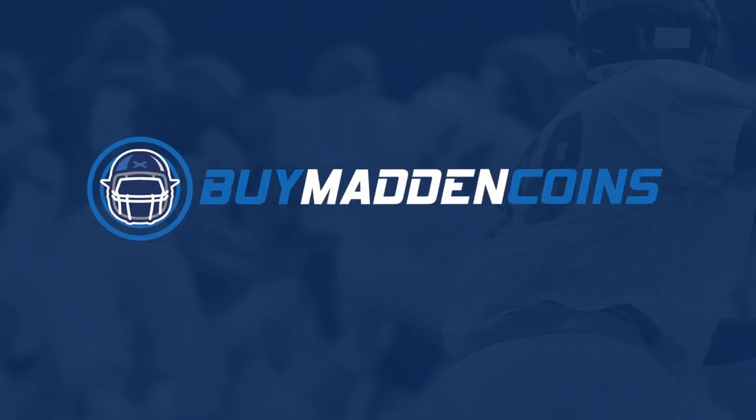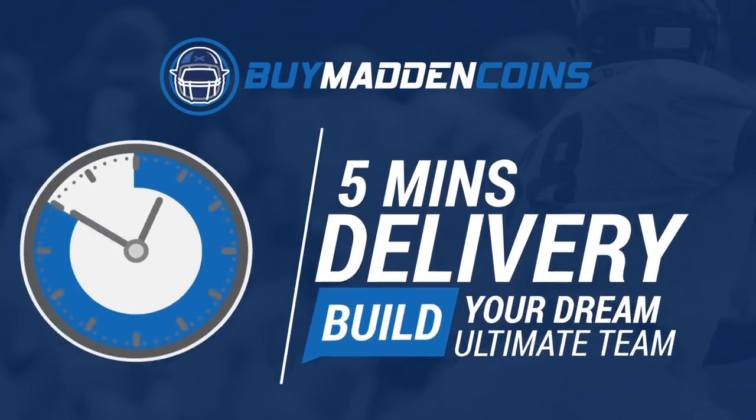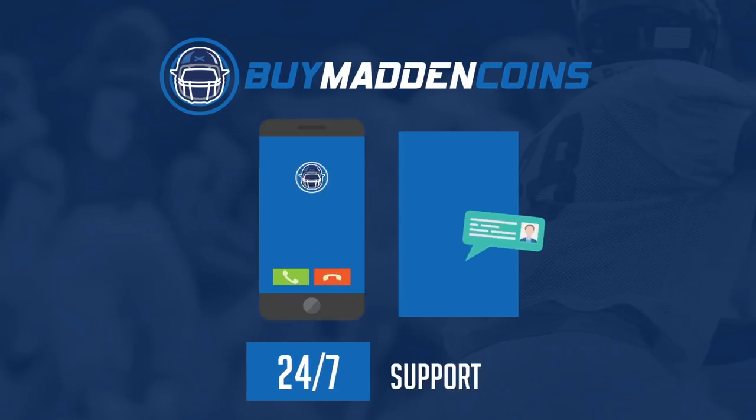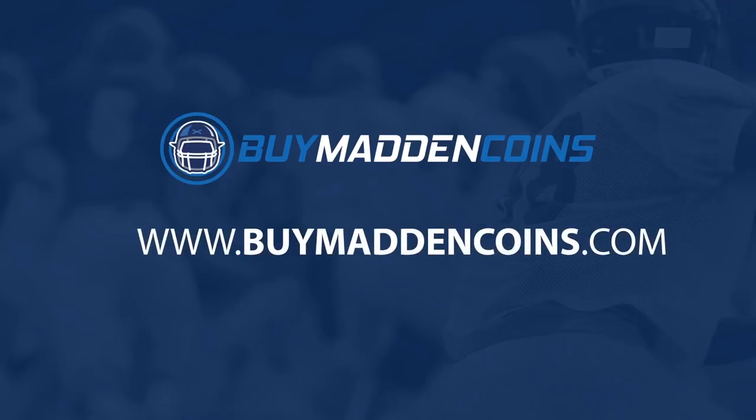In need of some coins to build that dream team? Make sure to head on over to my sponsor, Buy Madden Coins. They have the cheapest, quickest, and most reliable coins on the market. Head over to Buy Madden Coins and use code Poodle at checkout for 20% off your order.